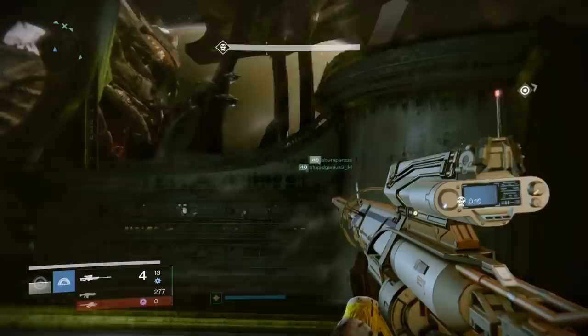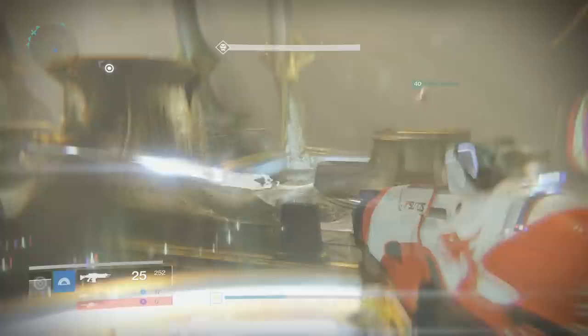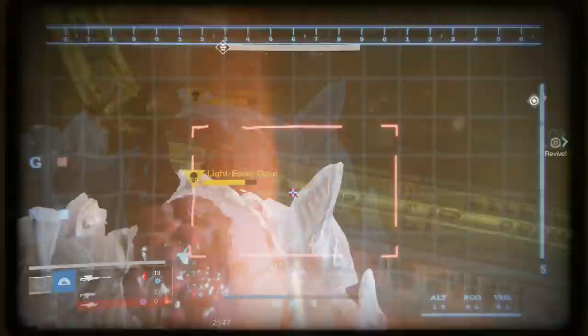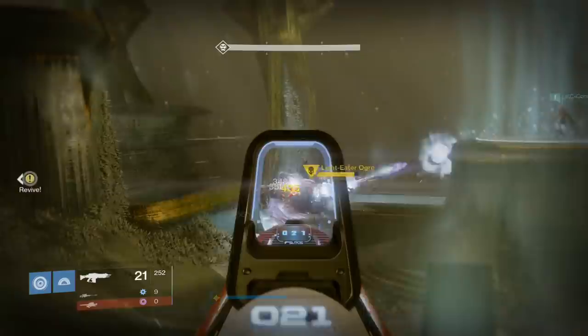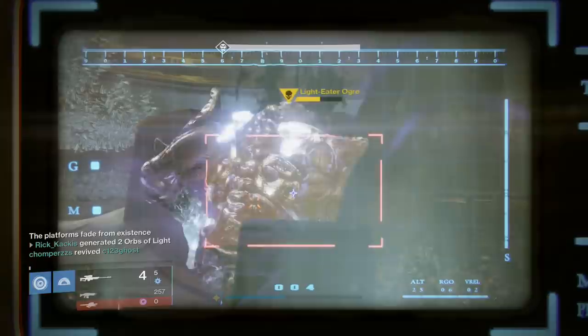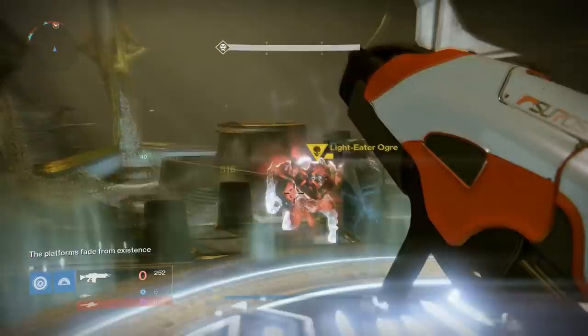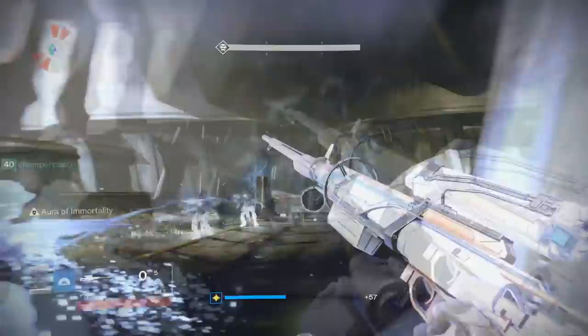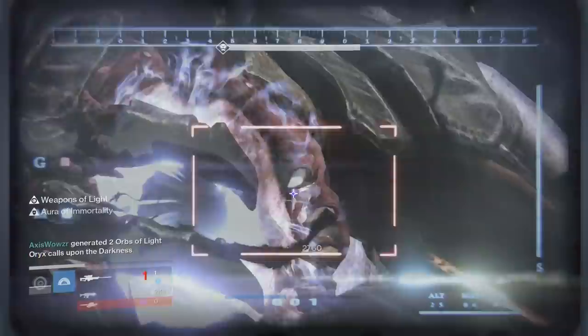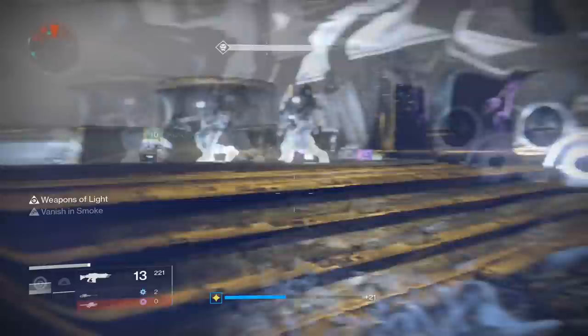If you haven't been teleported into the misty circle yet, kill the Taken Thralls that are running toward the giant black sphere at the front of the map — if they enter it, they appear inside the misty circle and make killing the Shade much harder. When a teammate dies, send multiple teammates over to hold the revive button simultaneously — you don't want to send one person and have them get teleported mid-revive.